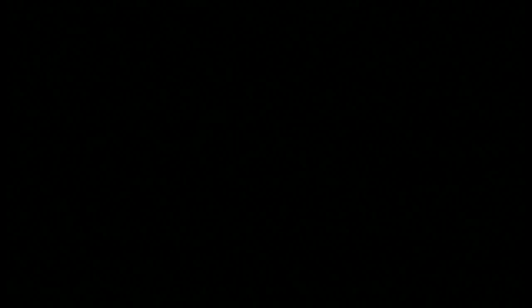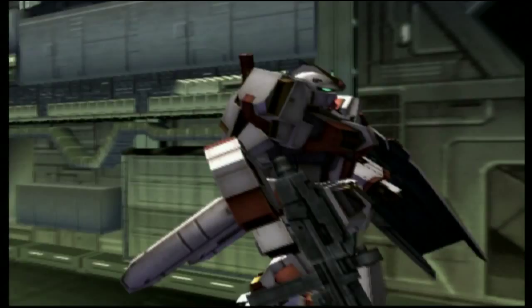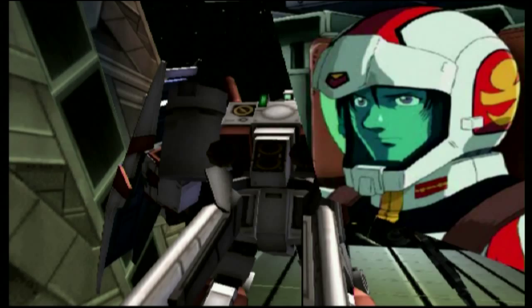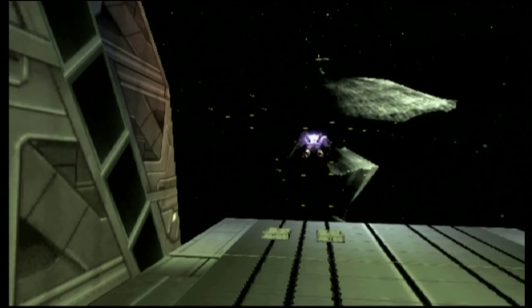Universal Century 0080: after this battle, all hostilities were suspended; soon after, a formal peace treaty marking the end of the war between the Earth Federation and the Republic of Zeon was signed. That's the not-so-good ending — it implies that Ford Romfellow was killed in the line of duty as he was retreating. Now we'll go right into the second, better ending. The difference is that we need to take out both Big Ro units before our health — or the Thoroughbred's — gets down to a certain level.